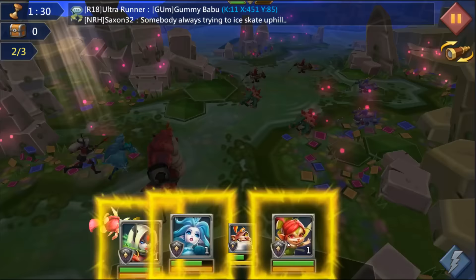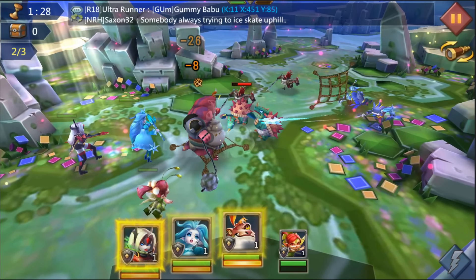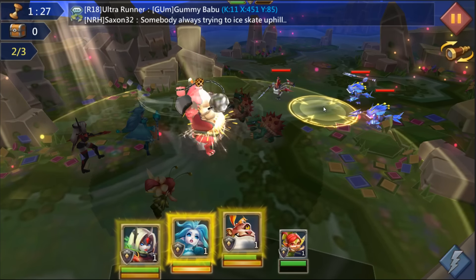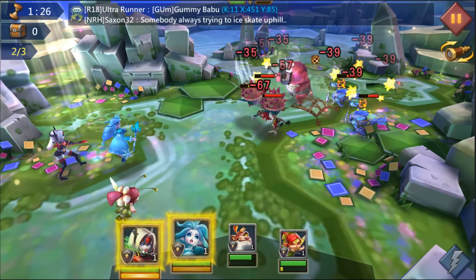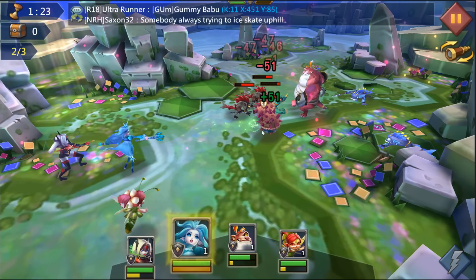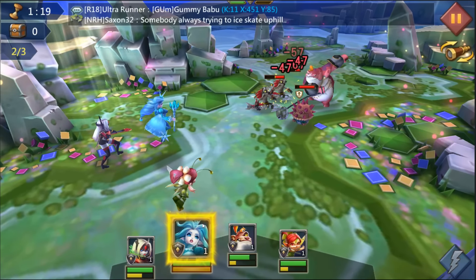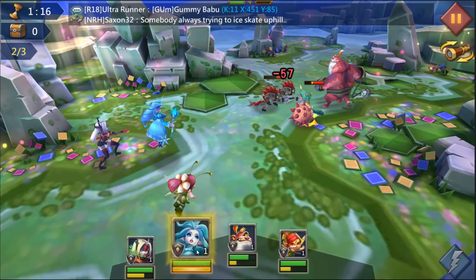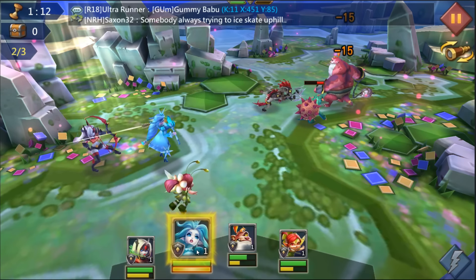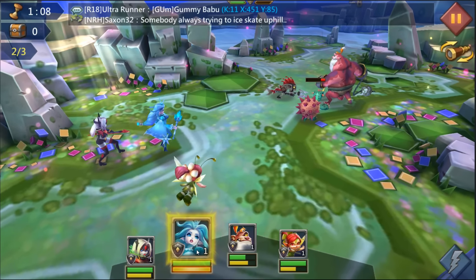Wave two. I'm gonna heal and we actually have to take those archers in the back — put some damage on them, and they're dead. Perfect, because they actually do a decent amount of damage. By the time you stay here and try to kill these, they put a lot of damage on the big guy and he's gonna have to survive next wave.